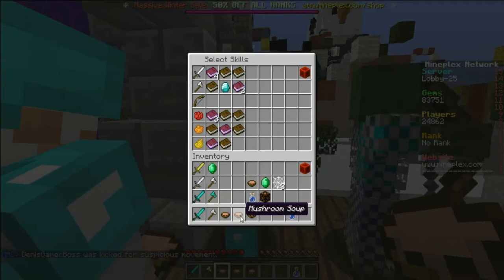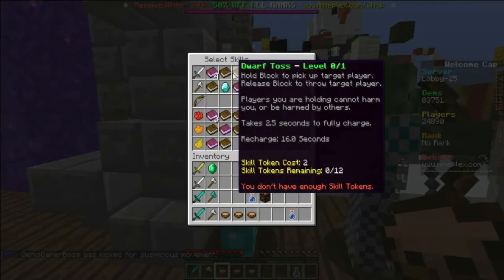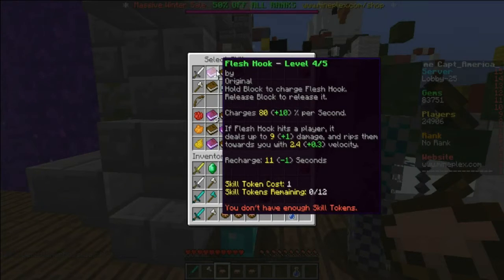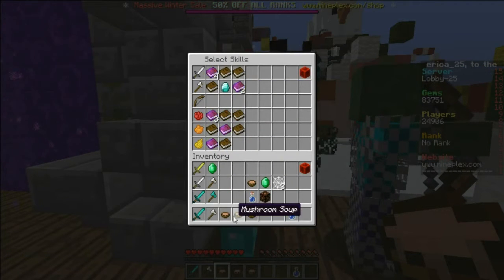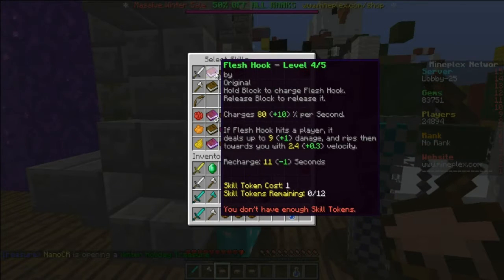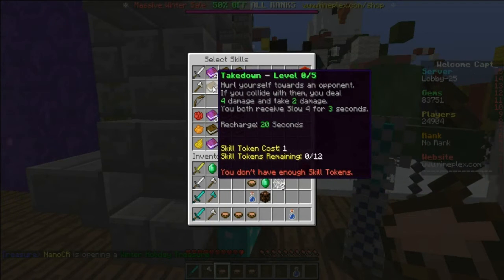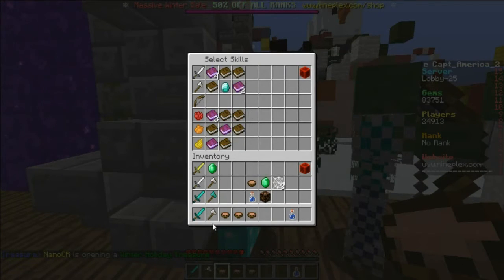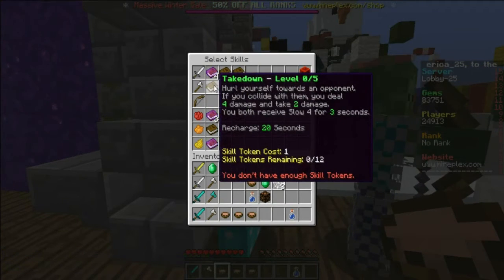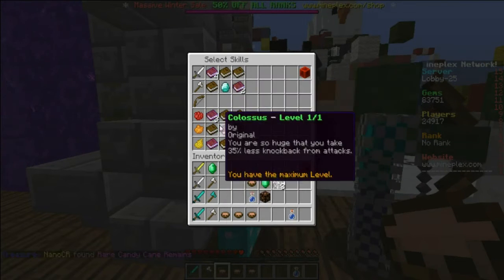The Power Axe is the same thing if you want a Power Axe. Now you can set your skills up here to go with the sword and the axe that we have. I have Flesh Shook on my sword and Slash on Slash. If you wanted the Power Axe, maybe you could use Take Down or Roll Wind Axe, which I have locked — I haven't had all the skill achievements yet.